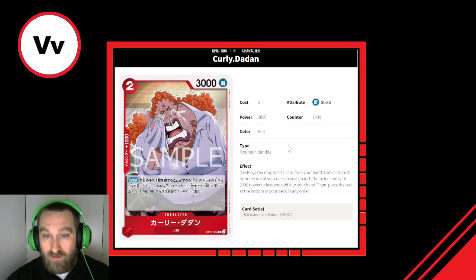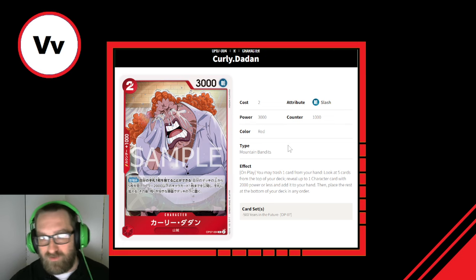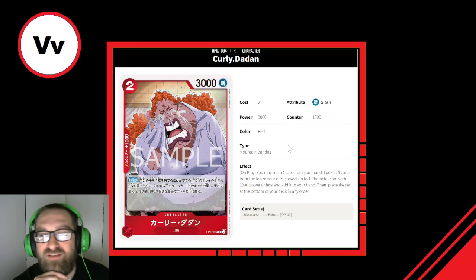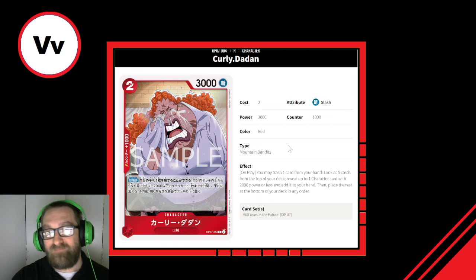Next up is Curly Dedan. This is a 2-cost, 3,000 power, 1,000 counter, Mountain Bandits type character. Effect: on play, you may trash one card from your hand, look at five cards from the top of your deck, reveal up to one character card with 2,000 power or less and add it to your hand, then place the rest at the bottom of your deck in any order. It's almost like they felt Curly Dedan was too powerful — it did get banned briefly — and this is what the card should have been.